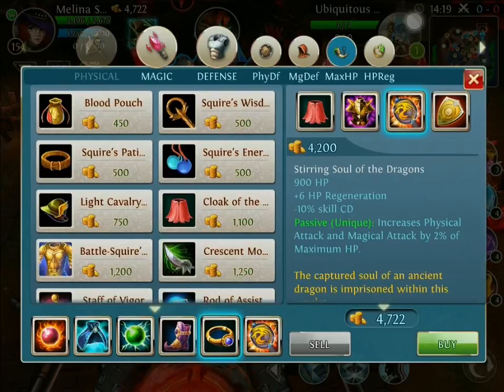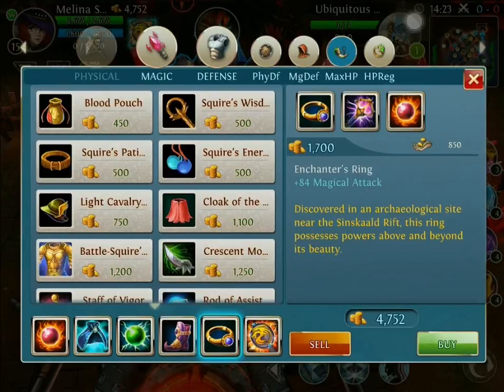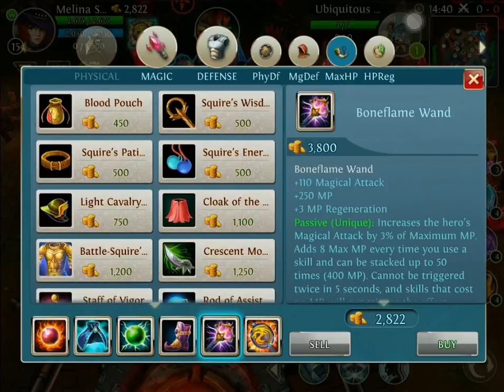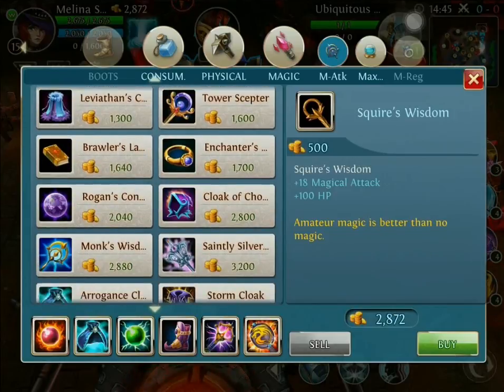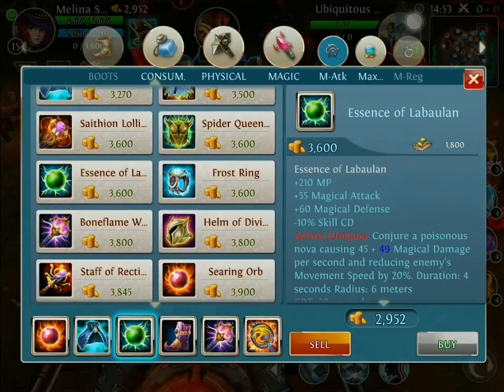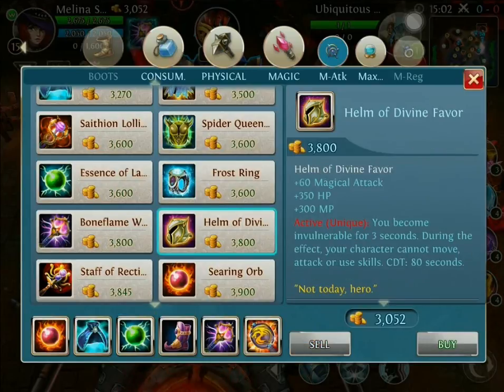Now after that, if I need defense we're gonna build straight into the Searing Souls of Dragons. After I build into the Searing Souls of Dragons, we're gonna go ahead and finish off the Enchanter's Ring, and then Enchanter's Ring into the Bone Flame Wand just to maximize our attack. Now guys, if you want to build her a little bit more speed, you can take the Bone Flame Wand out and substitute it for something completely different. Sometimes I like to do the Lollipop. You can also substitute the Essence and just go without defense - it's very risky, a little bit more squishy - but you could also switch it out with the Helm of Divine Favor. So right after this tell me what you think of this build, and I'll have the recommended tablets in the description below. Thanks for watching as always - Destroyer out.